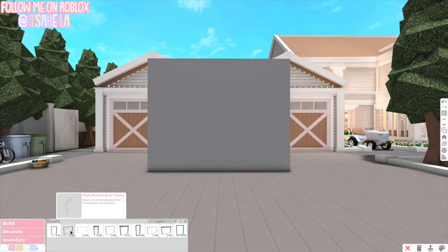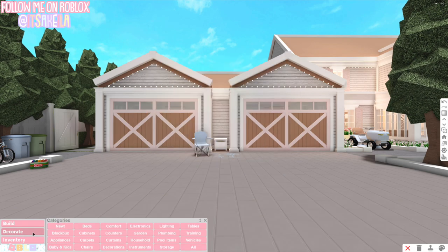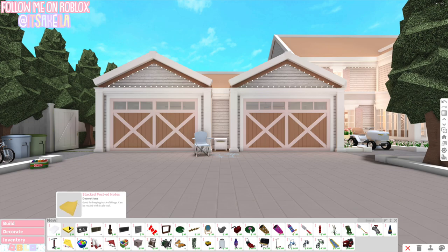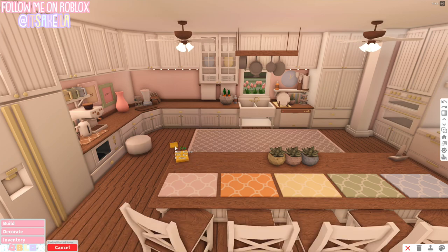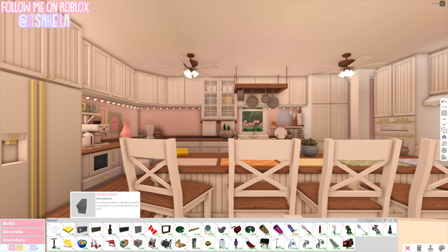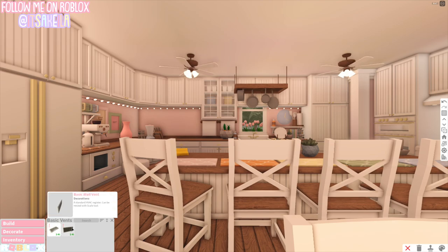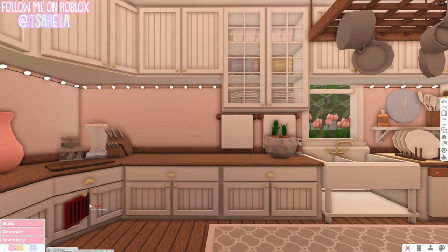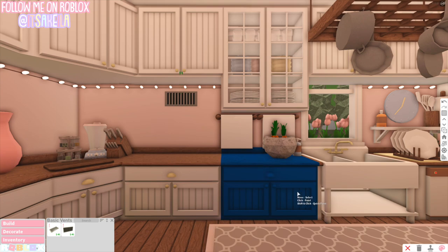All of these windows are also resizable. Going into decorate, we have a stack of post-it notes. I'm going to go around and place all this stuff around my house. These are also resizable, which is really cool. We have a cinder block — I'm not gonna use it, but it's cool for like a construction site or something. And then there are basic vents: the floor vent and the wall vent.